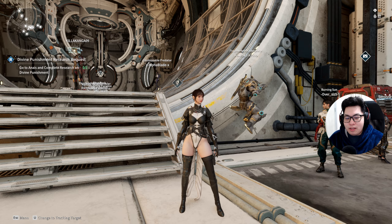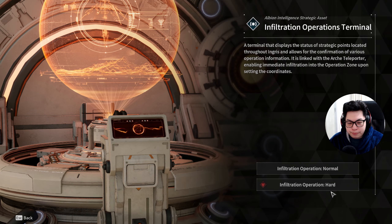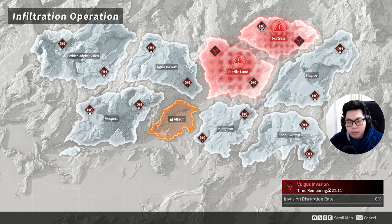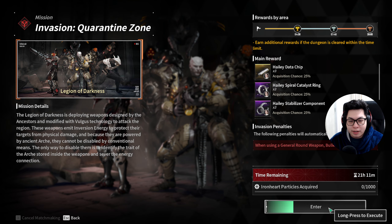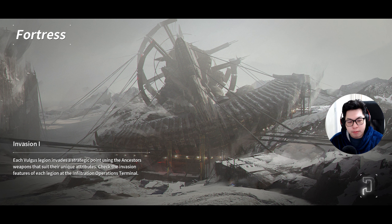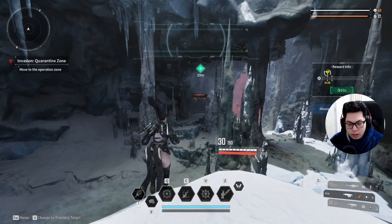Now let's get into the invasion dungeons — this is what I've been waiting for. I'm using the same Bunny build I always do for these invasions, nothing has changed. The first one is Legion of Immortality, but let's check out Legion of Darkness and see how the puzzle does. Previously I didn't use Bunny for Legion of Darkness, so this will be an interesting comparison. We've got four minutes on the clock.